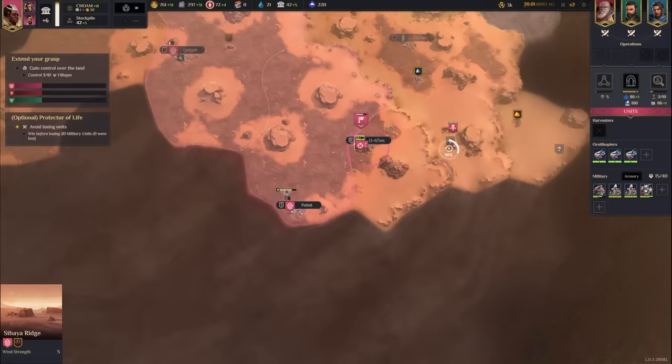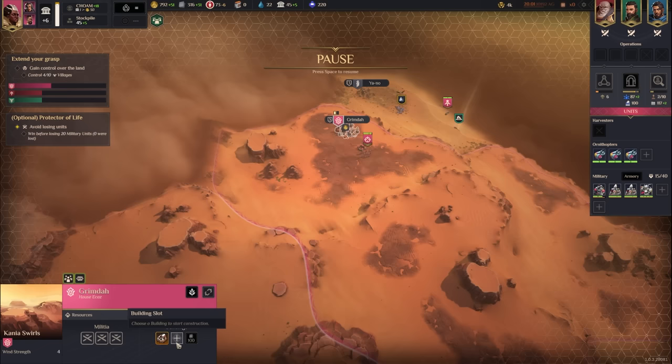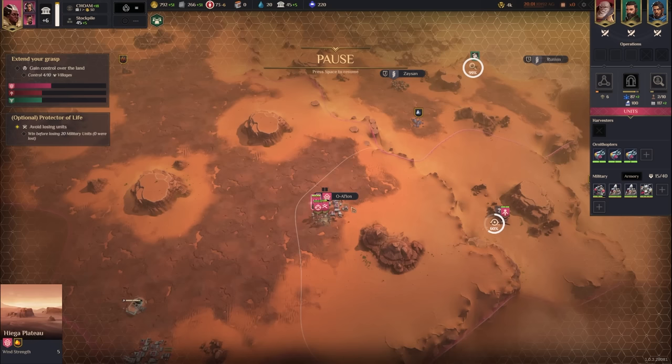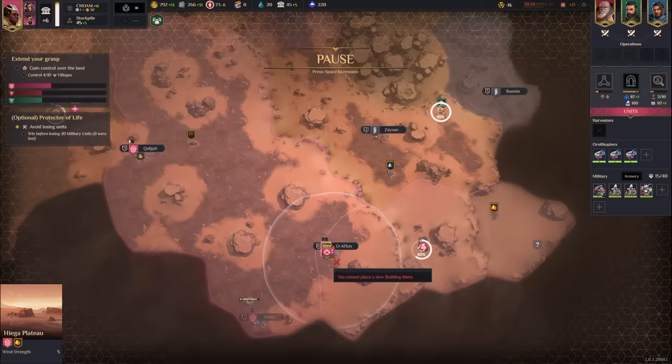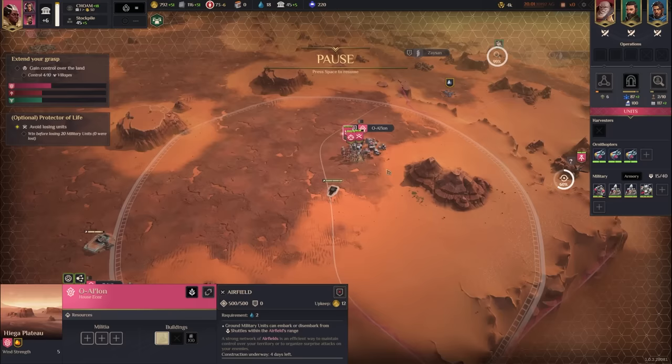This direction feels right. I'm missing a plazcrete factory, so I need to increase plazcrete production. Grimda is a good place to build one — it costs two water and 20 Solari, but it's worth it. In the village of Alalan, it's time to build an airfield, which will effectively make my empire smaller and let me move troops more easily. I'll position it to cover both Pelnit and Alalan, then recruit militia to guard.